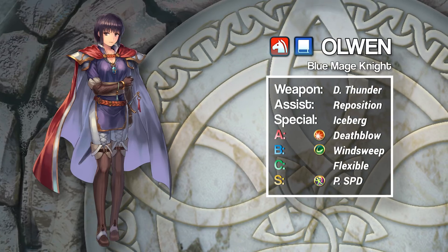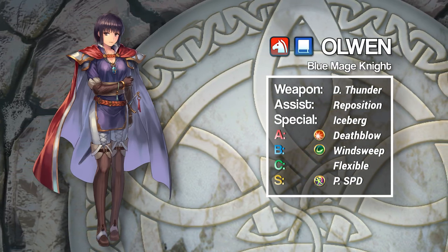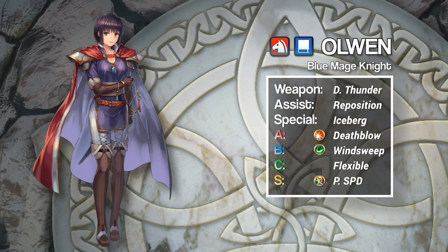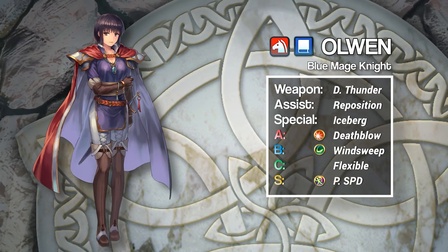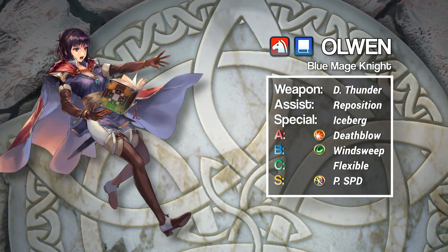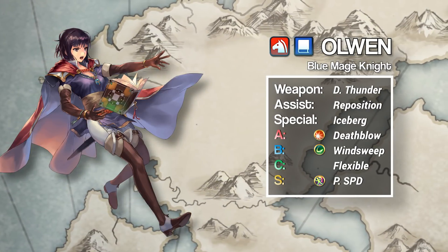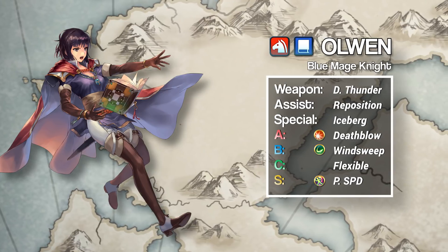Up first we have Ulwen. This set maximizes Ulwen's attack with a plus attack nature, and relies on cavalry buffs and Phantom Speed to secure sweeps. With a base neutral speed of 34, Phantom Speed Ulwen can sweep anyone with 38 speed or less while wielding her brave tome. With cavalry buffs, that goes up to 44. She can comfortably neutralize plenty of red units without doubling, but this build lets her attack into powerful green threats like Hector, Dorcas, Julia, Deirdre, or Brave Ike.